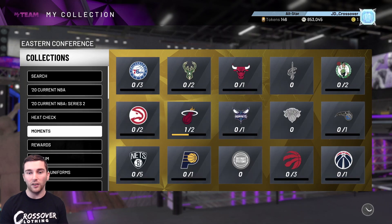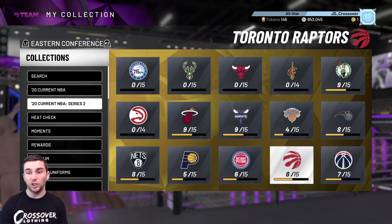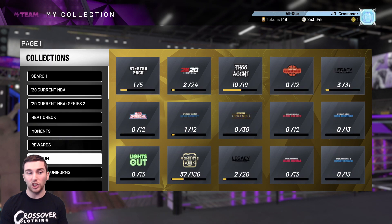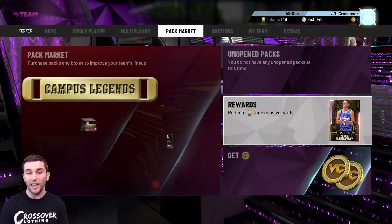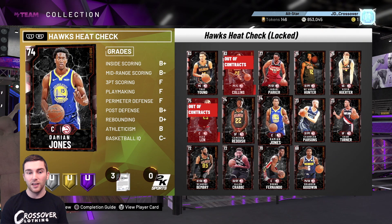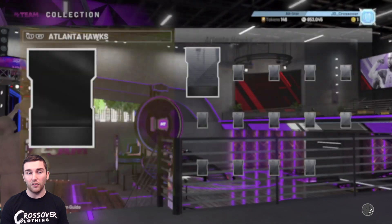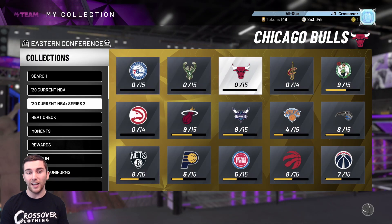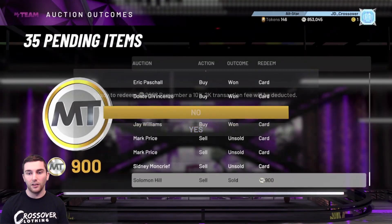One quick piece of advice - you don't need just NBA Series 2 cards for these Spotlight Sim sets. You can make up 10 cards from any set - current NBA Series 2, heat checks, moments, rewards, premium sets, or even the token market. Don't go paying too much. The Hawks heat check cards are still expensive - they've come down to about 3,500 MT, but in the first couple of days they were selling for seven or eight thousand, which is madness. We cashed out at exactly the right time.